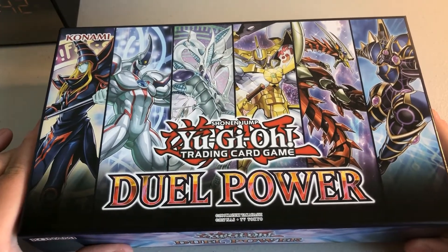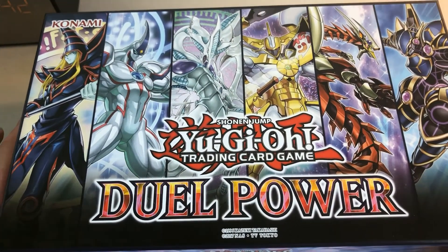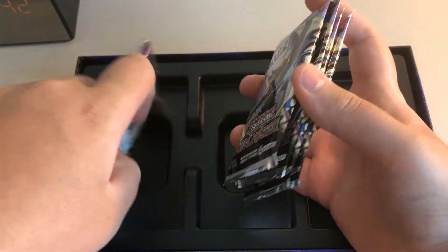Let's see if we can get some better luck than the first one. We didn't get much special — we just got a Borrillo Dragon, Link Karibo, and Bond Between Teacher and Student. So like the last box, still kind of busy and messy, but not as messy as the last one.